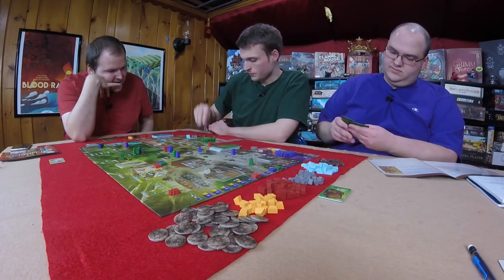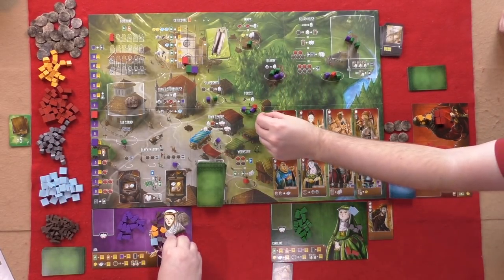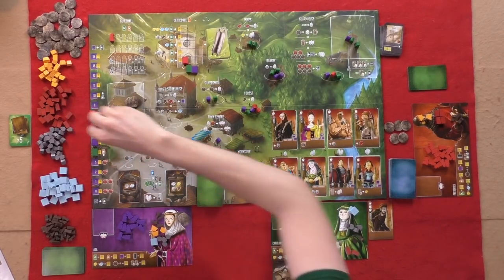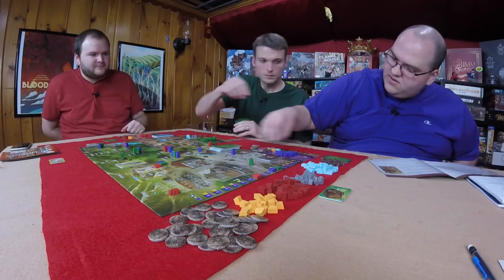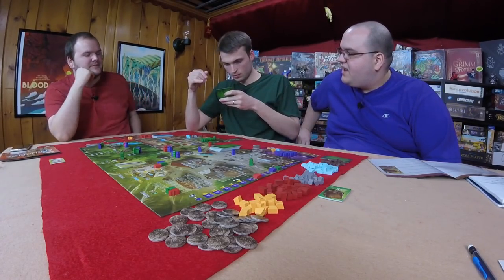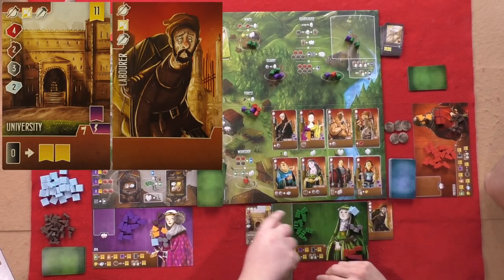Caroline goes to the mines. Will goes to the quarry and takes two stone. Dee goes to the forest for two wood. Graham goes to the mines for three clay. Caroline goes to the silversmith and takes three coins — one plus one for each worker. Dee goes to the forest again for three wood. Will is going to the guild hall to build — he's going to build something expensive.